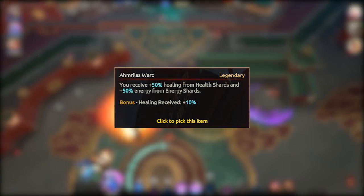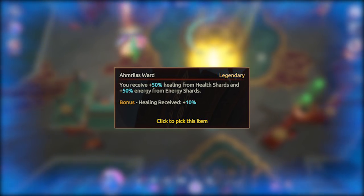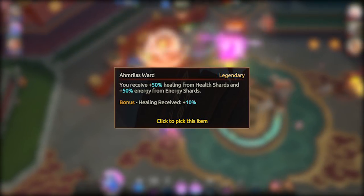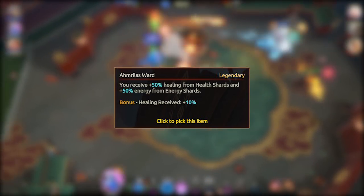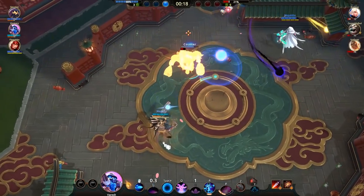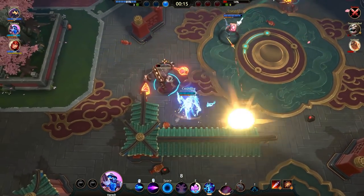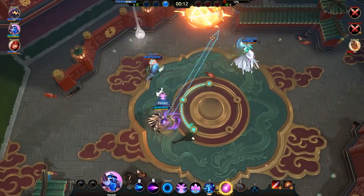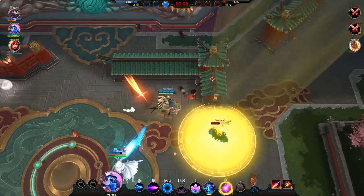Moving on, the Amaryllis Ward. Following the theme of amplifying what you're doing already, this thing is great if you're the sort of person who tends to pick up health and energy shards. An extra 50% health and energy from shards is actually pretty huge, and on top of that you receive more healing from all sources. This item isn't really champion dependent — it's more playstyle dependent. So if you're the sort of person who likes to pick up shards, this item is pretty awesome, and I feel like it often gets overlooked. Definitely give it a try.